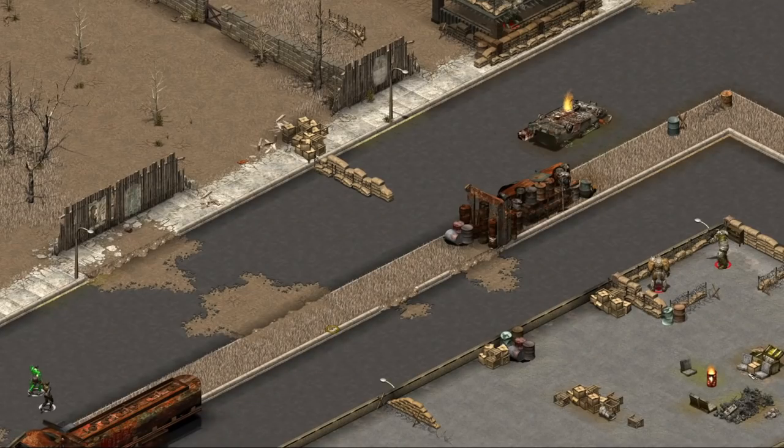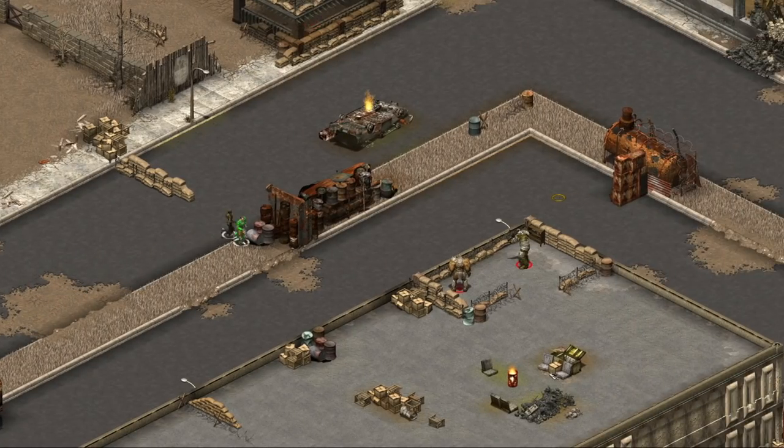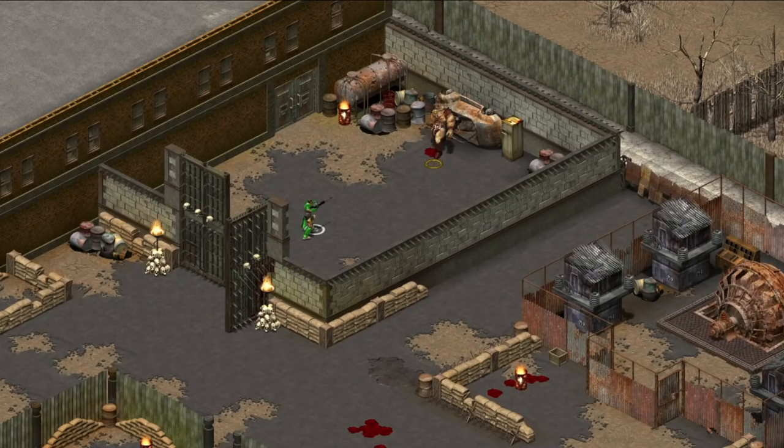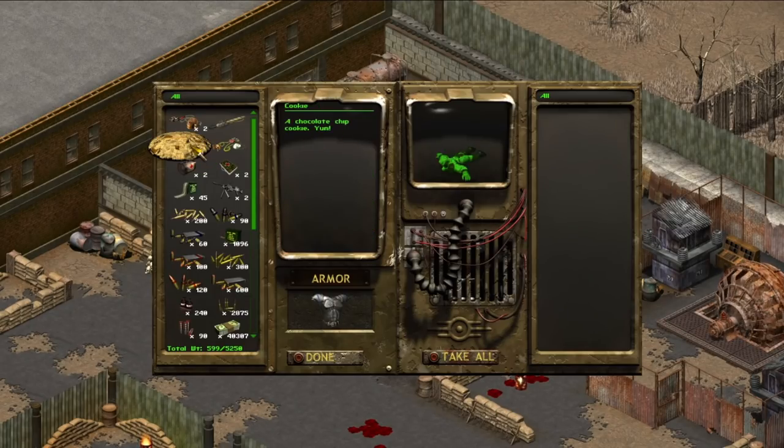Fallout Tactics is the only other game in the series to host this item. After reaching Bunker Gamma, the warrior and their squad will go through St. Louis and eventually get a mission for the town of Jefferson. In Jefferson, we meet Thelma, a super mutant commander. After a confrontation, we can loot a chocolate chip cookie from her corpse.